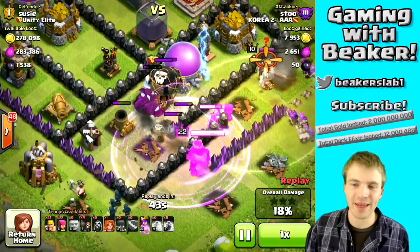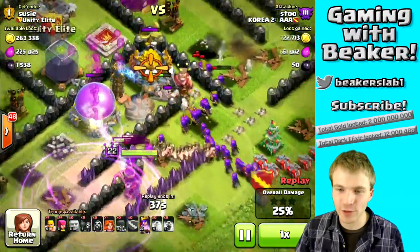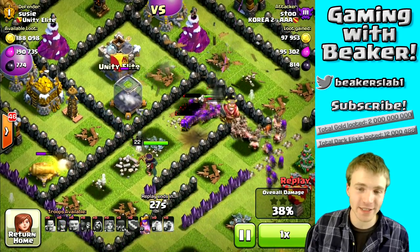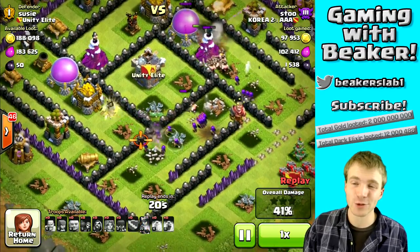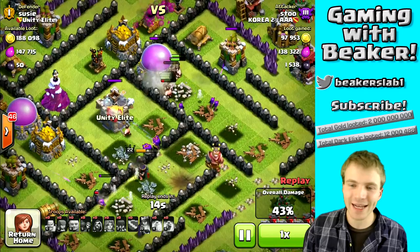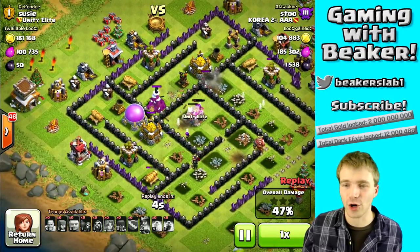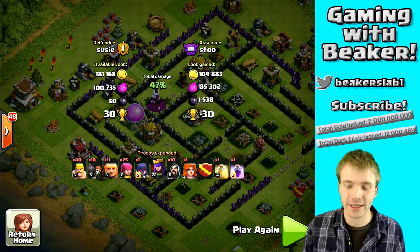Balloons give such nasty damage. The giants just hit the second spring trap, and then boom — the balloons took out the rest of them. Now look at all these troops breaking through the wall and then they hit that bomb — awesome. His super high-level archer queen is of course taking out my dark elixir; there's nothing I can do about that. But he only got one elixir storage, and he's getting pounded by the mortar and point defenses. His troops that went into the core are done, and his archer queen is done. This Town Hall 9 got hurt trying to attack me — with two spells and a level 22 archer queen.